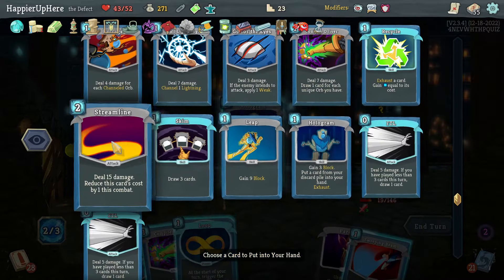Now I just need Aggregate and Skim in the same turn and that should increase my chance of getting Combo. Heat Sinks first since I have the energy, then Storm, Bias Condition, Hello World, Loop, another Loop — that's a lot of Loops played. Not a bad start at all.